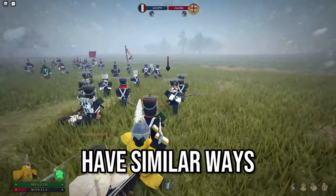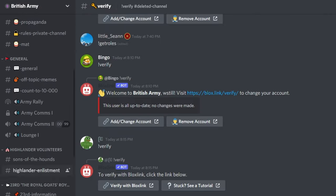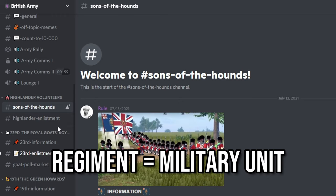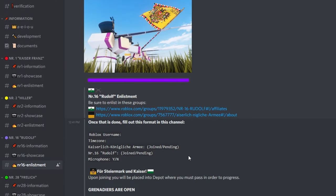Moving on, every group has similar ways of enlistment. For example, in the British Army, you can join their Discord right here. And upon joining, you will be given a choice to join a regiment, which is basically like a military unit. Other nations will also look something very similar to this, where you can see the regiment's categories and their enlistment channels.